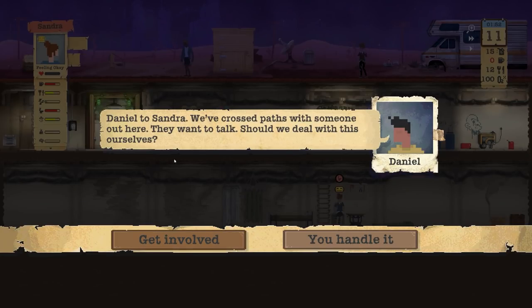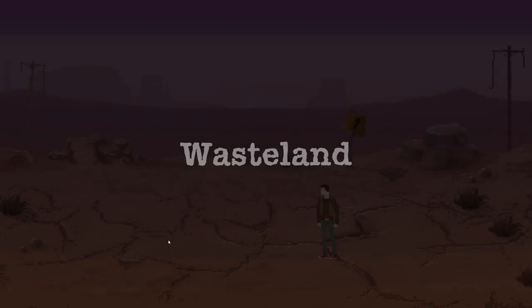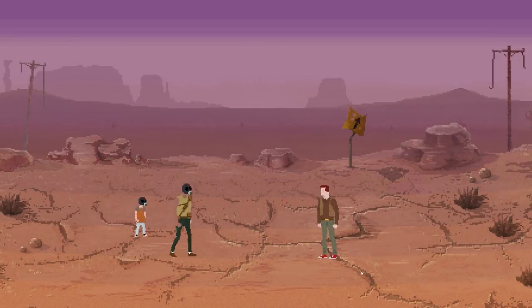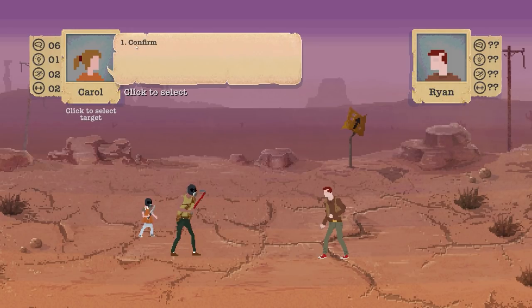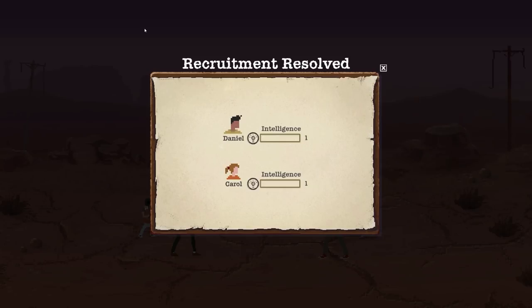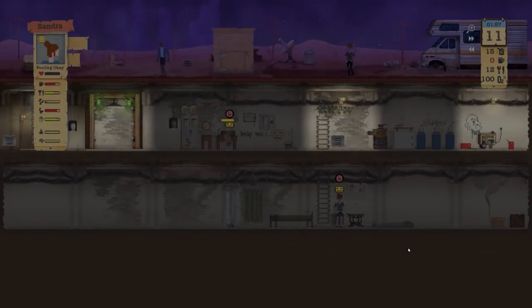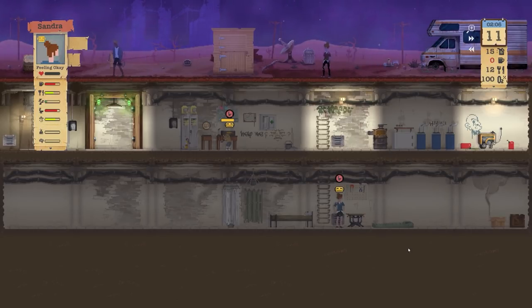Confirm that. Some more people coming along — hopefully to trade, and hopefully I won't mess it up like last time. So we cross paths with someone out here, they want to talk. We'll get involved and see what they have to say. They want to join — I'll probably eventually take some more people on, but that's once we have a decent reason for it.